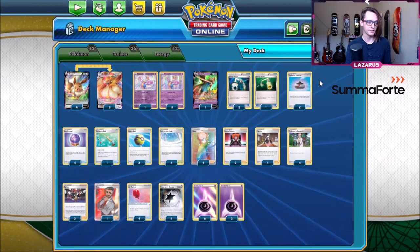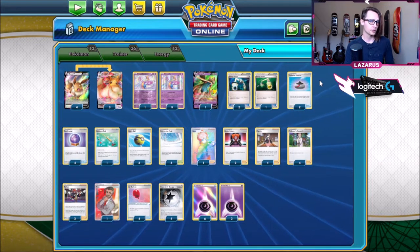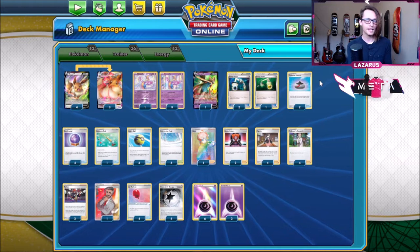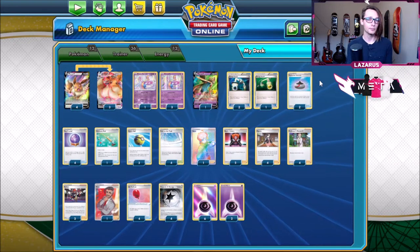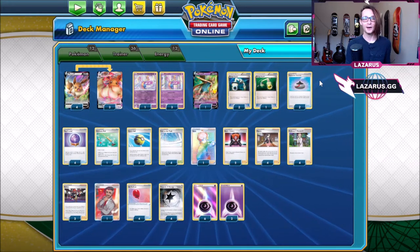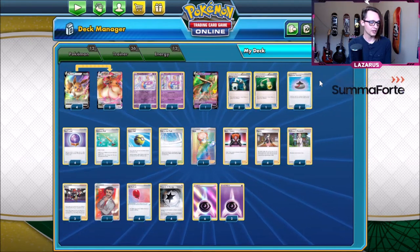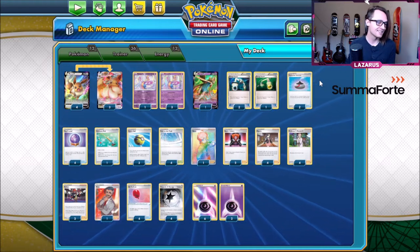I really like this psychic engine with Zacian and Cresselias — it works going first, it works going second — but you really want to try and hit those Cresselias at the start. Hopefully you're liking all these little rogue decks. If you guys have any suggestions for decks you want to see me play, please leave those in the comments. Just leave a comment on this video no matter what it is, because that really does help the channel. We're still a growing channel, so if you could help out in any possible way that'd be absolutely wonderful.